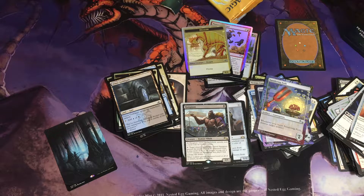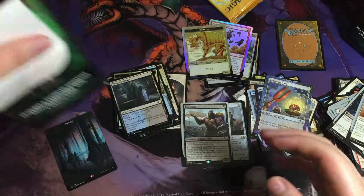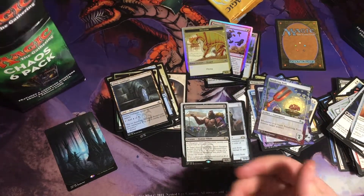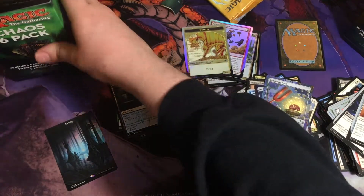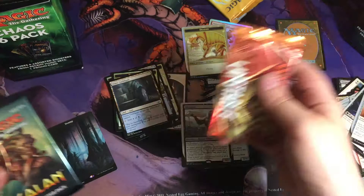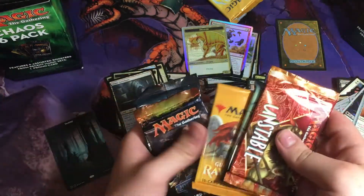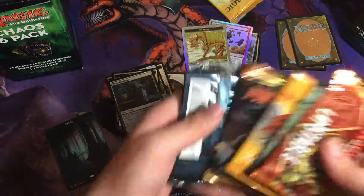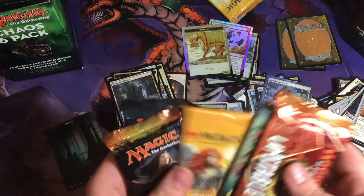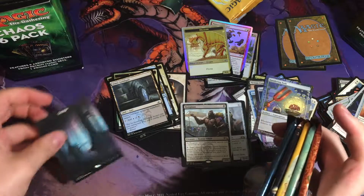We'll make all our money back in the second — I don't know. Looking like a Kaladesh Invention, you know. We didn't even flip the promo card — we'll save that for the very end. Another Unstable box. Ixalan, Guilds of Ravnica — here's the promo, 2014 core set. This actually looks like the same set of packs as the last one.